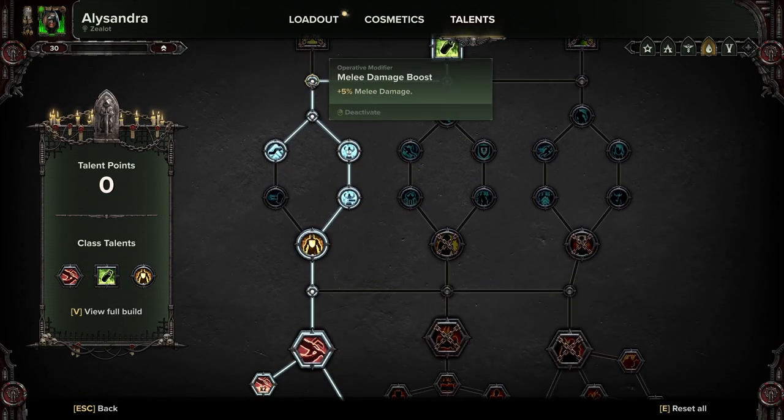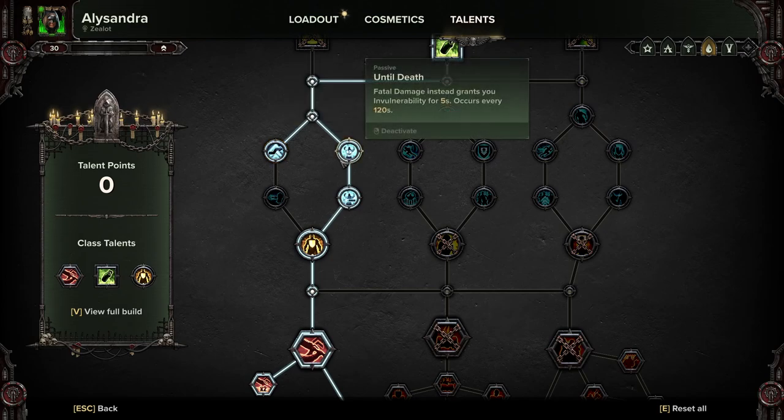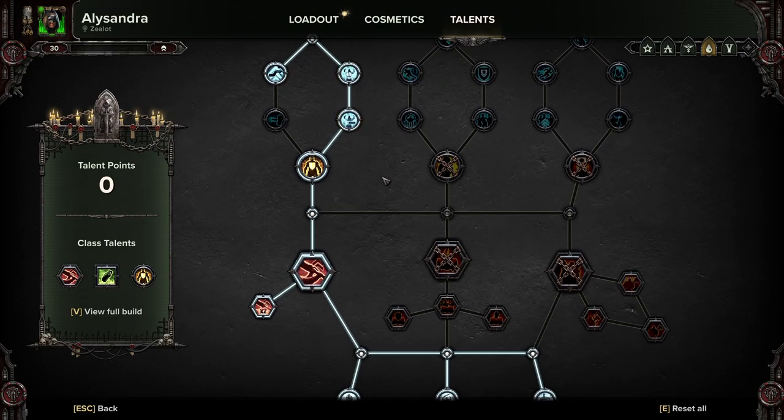We're going down this way for the melee damage and movement speed. Movement speed is absolute king with this build. Duelist gives 50% weak spot and critical hit damage for three seconds upon dodging — and you're going to be dodging continuously. Then we're going to take Until Death and Holy Revenant, which are going to help with survivability as well.